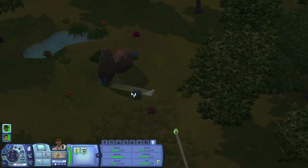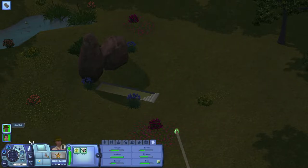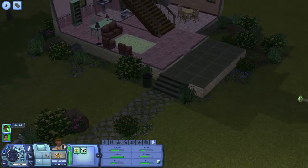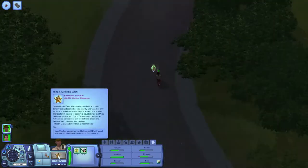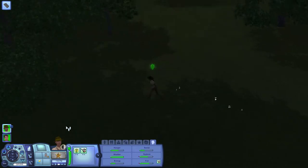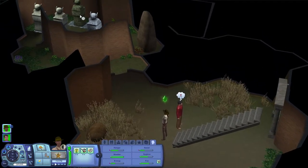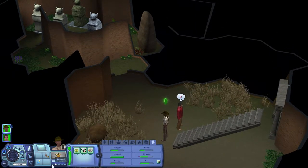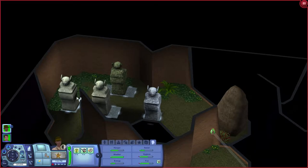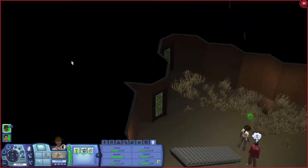We're going to continue on here, so use the stairs. I am so excited - Nina has completed her lifetime wish! I think it was only once you completed the lifetime wishes that you could pick another one. And also, in the last part I mentioned that I did finally get through the pesky little statues. I had to move this one over two, then move one over here and here, and move that one here. We're all good there, but we can't go any further in that direction.